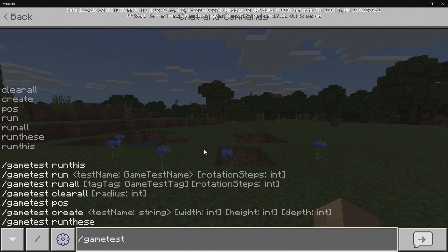With GameTest, we have ClearAll, which will clear all the events going on. We have Create, Position, Run, Run All, Run These, and Run This. We're going to begin with Create.